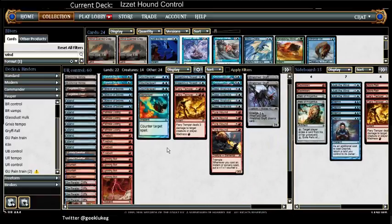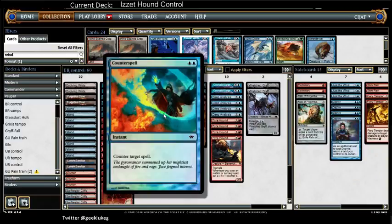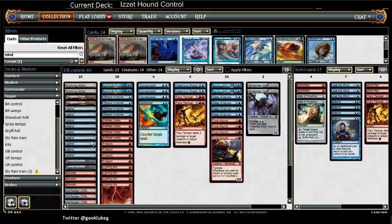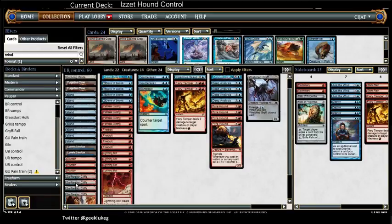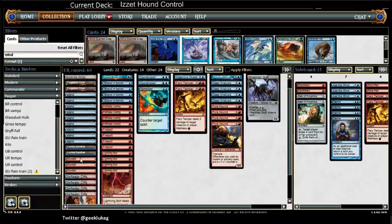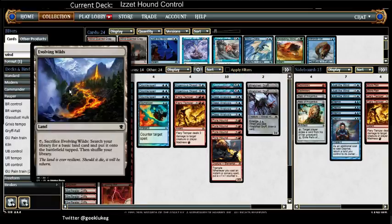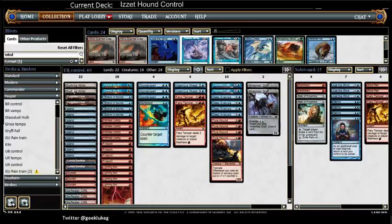This is the deck. I've been playtesting it a little bit and it does play well having the extra counterspells and the four main counterspells — it's always nice to have one in your pocket. Running a ton of Islands, a full four Swiftwater Cliffs, a few Mountains, two Sandbars, two Forgotten Caves in case I start flooding out so I can cycle them away, and two Evolving Wilds to go get what I need when I need it.